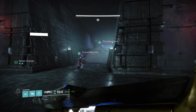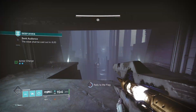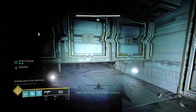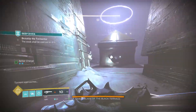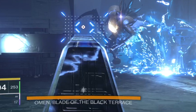After you wipe the floor with Cull, you're going to come into a big maze-like area with the final boss. And we're not talking about another Taken Knight, Overgrown Minotaur, or Centurion — we've got a Tormentor: Omen, Blade of the Black Terrace. That's the final boss.